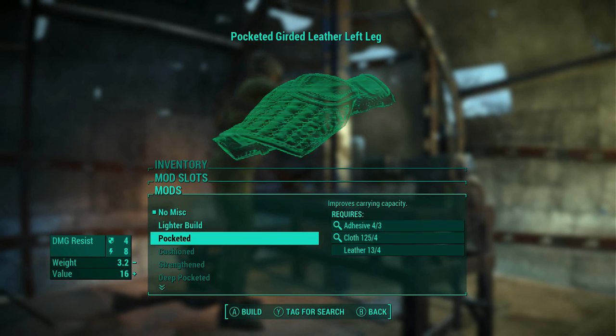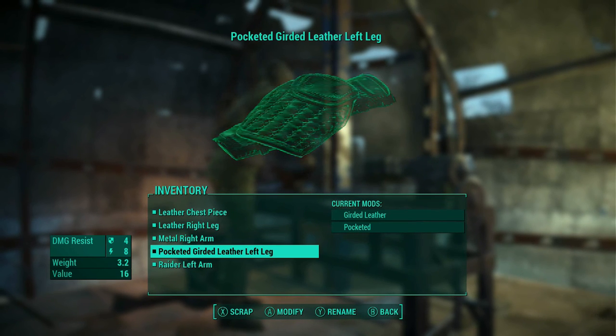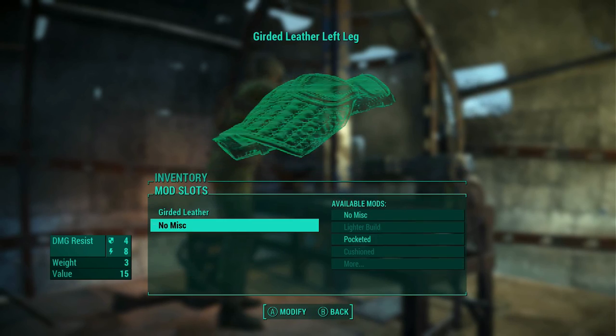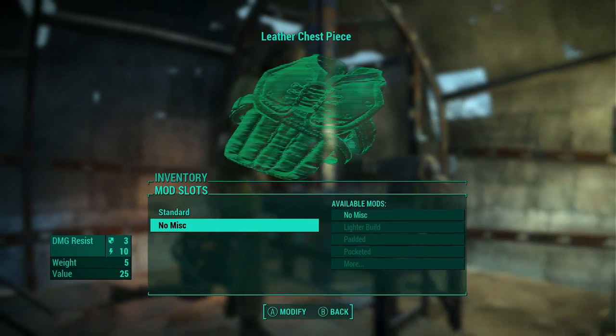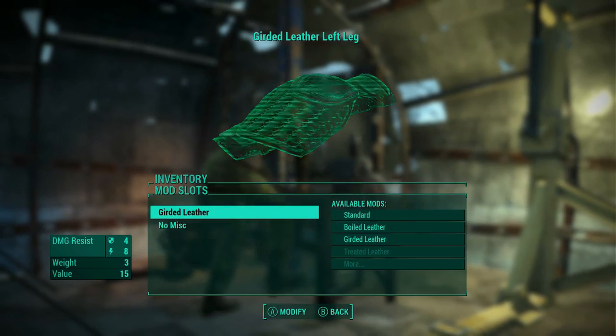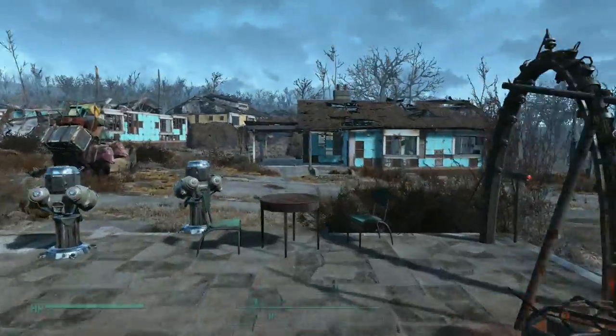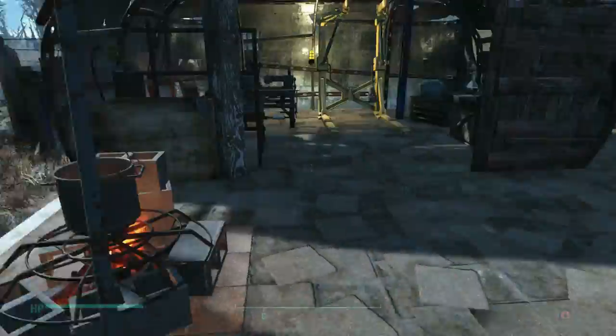And of course, this was a mistake. I did the left leg. The thing about pocketed and deep pocketed is that it gives you five more carry capacity on your arms and legs, but ten on your chest. I realized this now — I can't move the mod over. That was a mistake. I'll get it later once we kill some raiders.